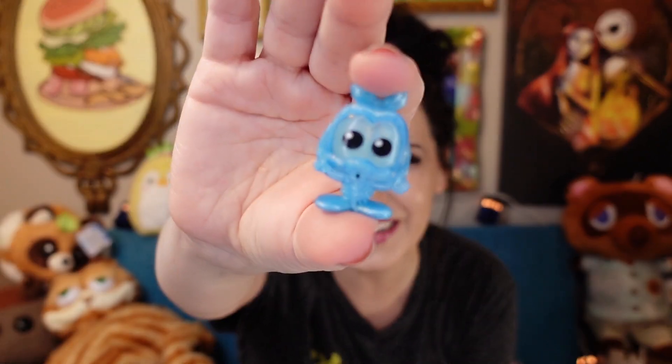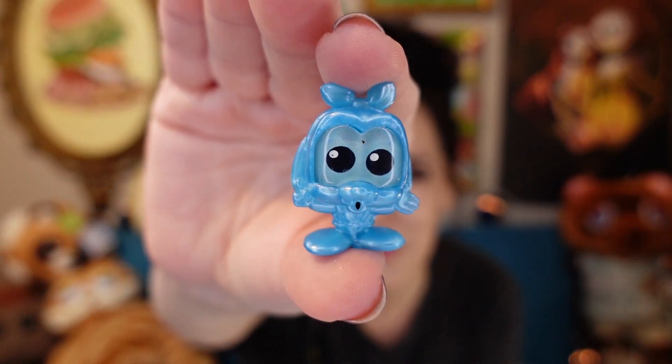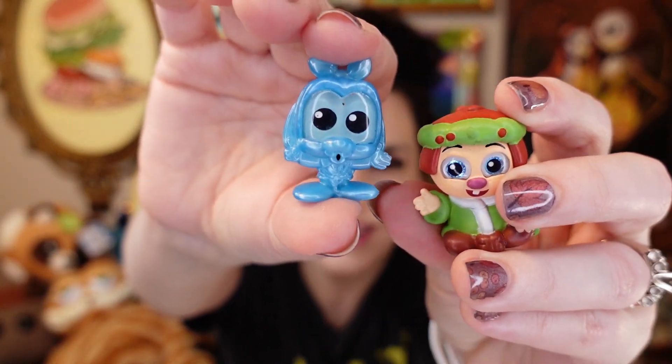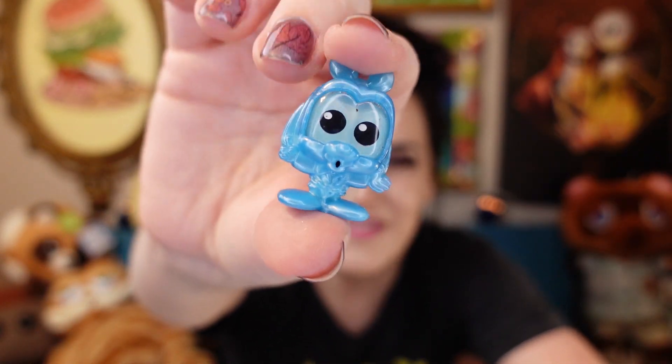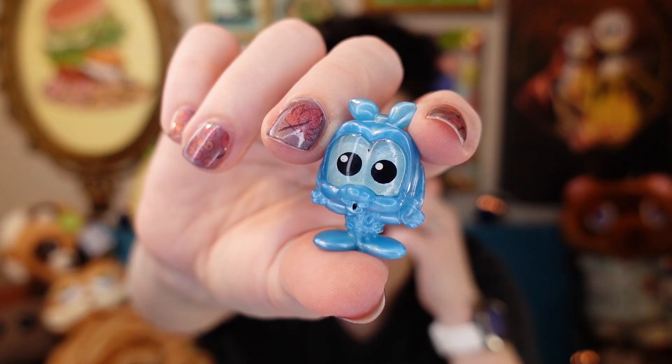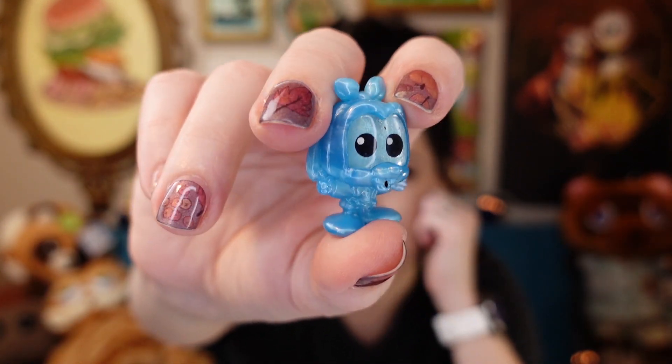I either have Goofy as Jacob Marley or I get the secret — I think it's him or the secret. I want Goofy though. I don't want an extra Scrooge in his PJs, I want Goofy, 'cause that's a cute Dorable. It's Goofy! It's Goofy as Jacob Marley! He's the only Dorable whose eyes are like this — every single other Dorable, even Willie the Giant, has normal eyes, and look at Goofy's enormous eyes. I love this figure. This is him in ghostly form as Jacob Marley, with his jaw all tied up. He's so cute.